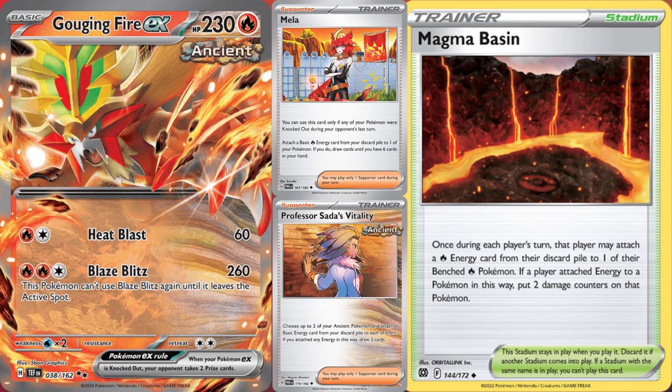Basically, what you want to do is get 3 energy on Gouging Fire and use Blaze Blitz for 260. Normally that would be tough, but with a Magma Basin attachment, as well as either Professor Sada or Mela, plus a manual attachment, it can be powered up in one turn. Then you unleash a powerful attack. The drawback is that you can't use Blaze Blitz again until Gouging Fire leaves the active.